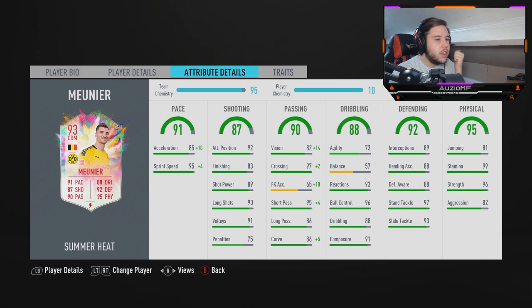Dribbling-wise, this is where it gets a bit sticky. It would be much lower if the ball control and reactions didn't save him, along with the composure. With 73 agility and 57 balance, he was never going to feel amazing on the ball, but he wasn't going to feel terrible either. He's definitely a calm and composed player — he takes a really good touch every single time and his reactions are insane. So I am going to give his dribbling a 7.5.